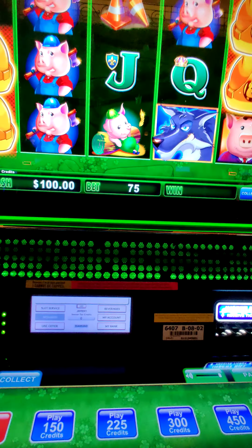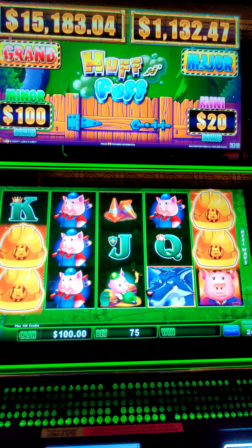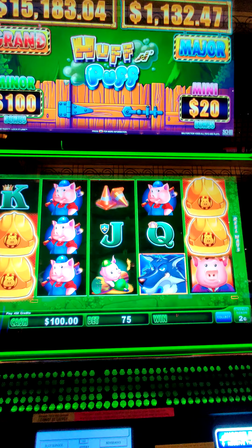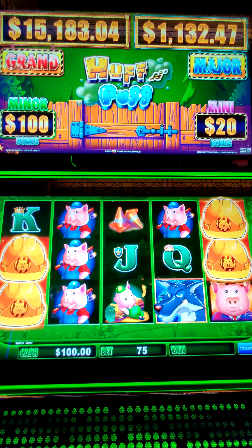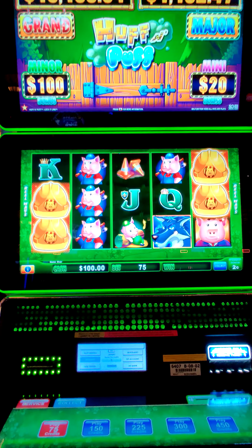Welcome back to another session. We're going to do a hundred dollars on Puff and Puff — two-cent denomination, four dollars and fifty cents a bet. These are the mini, major, minor, and grand jackpots. Let's see what happens.